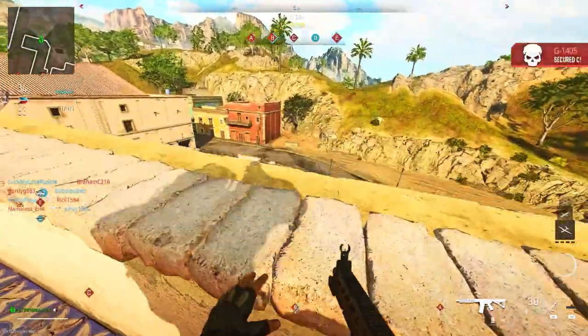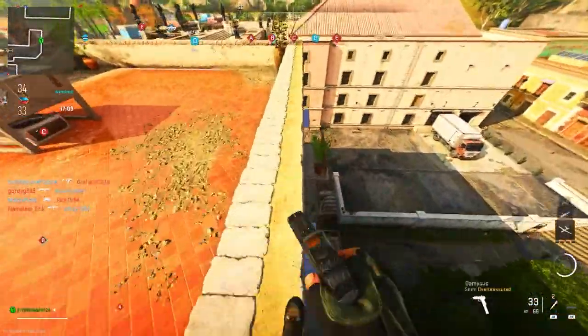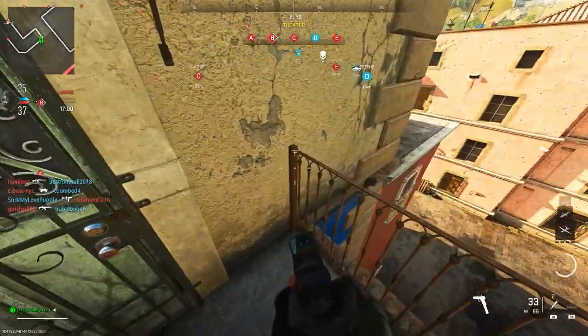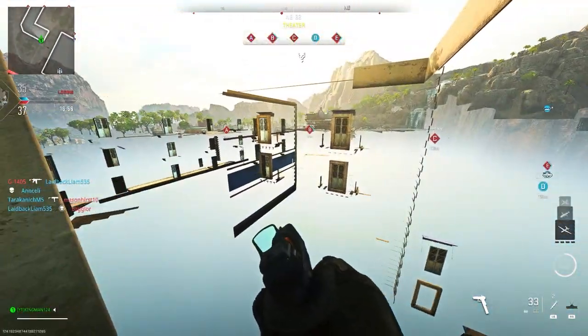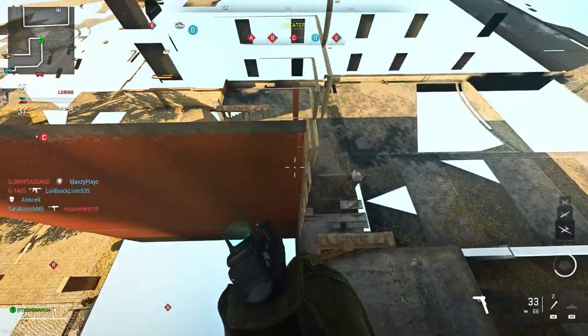Once you get to the top of the roof, what you want to do is just drop down onto these balconies. This only works on this certain balcony, and it also works from top to the bottom. All you have to do is basically crouch and you can then just go inside of this fake wall. The founders will be down below so be sure to check them out.